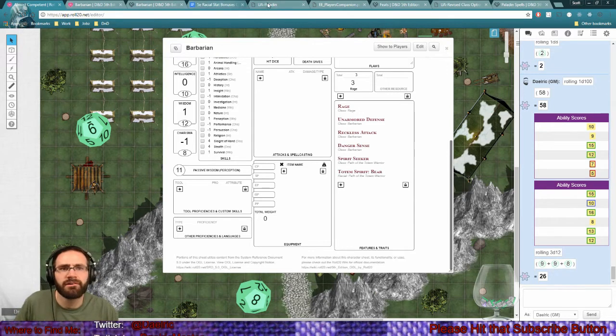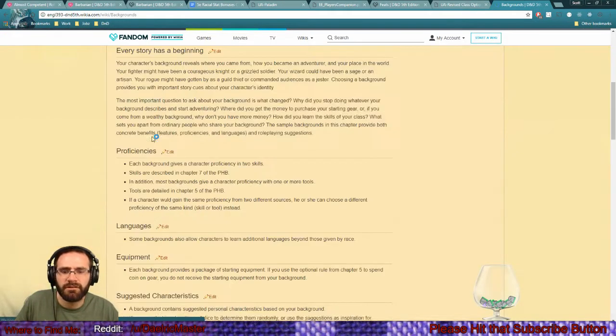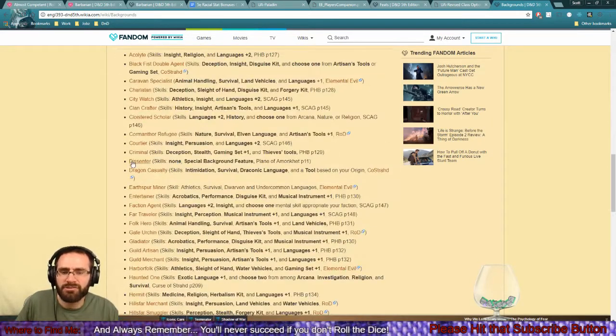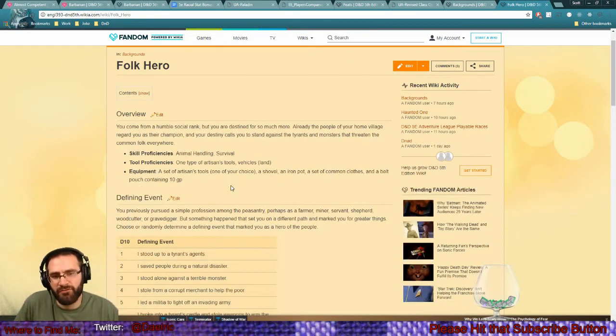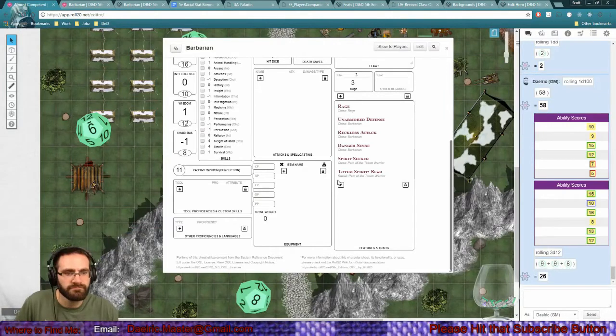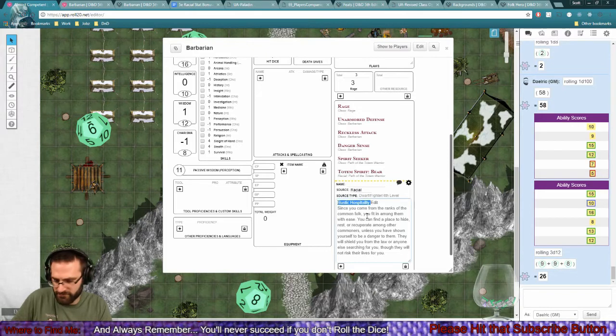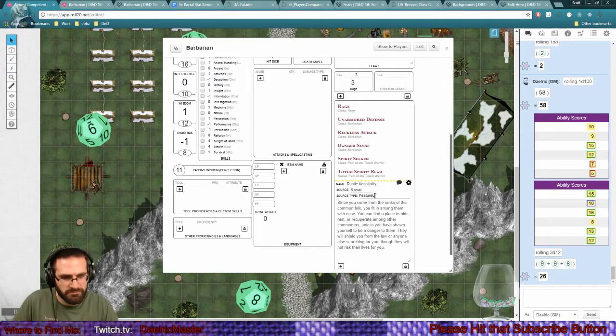Let's go folk hero for the background. Without even looking at other options, I kind of just love the idea of folk hero. Animal handling and survival are useful, vehicles land is useful, one artisan tool is useful, and the equipment is useful. But Rustic Hospitality is just so cool - I love the idea of it. It also forces the DM to be a little creative, which is nice.